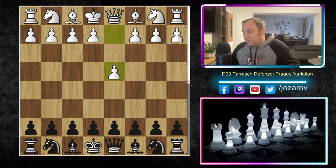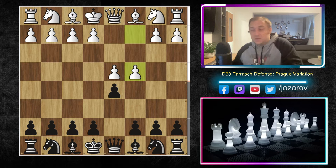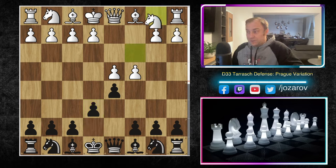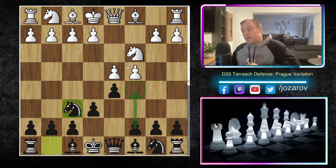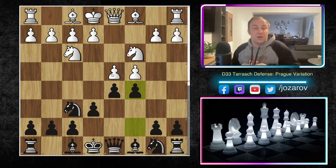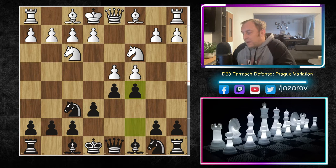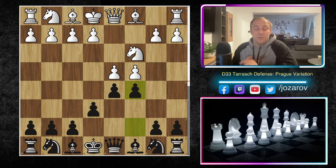Let's check out this opening: we have d4, d5, c4 — the Queen's Gambit is on the board — then e6, and after knight to c3. In the Semi-Tarash Defense series we covered knight to f6 and then c5 after knight to f3. But the Tarash Defense is a little different — we're delaying knight to f6 and instead playing c5 immediately.